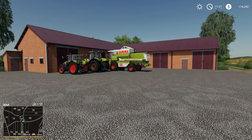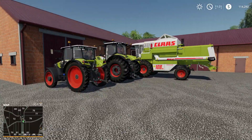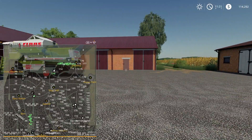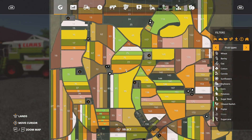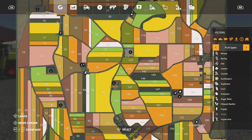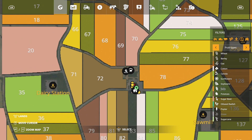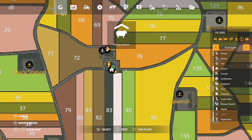Greetings y'all, it's Matt from the Greener Key back playing some more Farming Simulator 19. We're back here at Wola Wola — I think that's what I'm calling it anyway. I got my equipment moved up to this central farm here. This is actually right almost dead center of the map. It's got a silo and I think this is actually where the sheep are too, so I'm going to make this the home base.